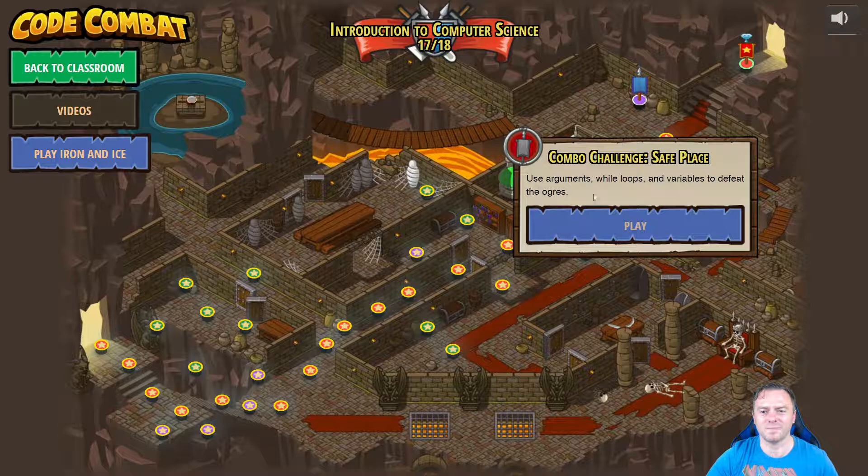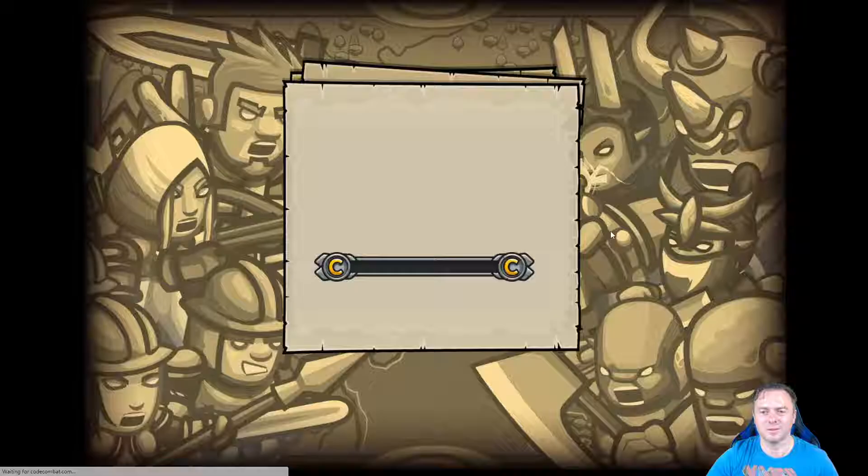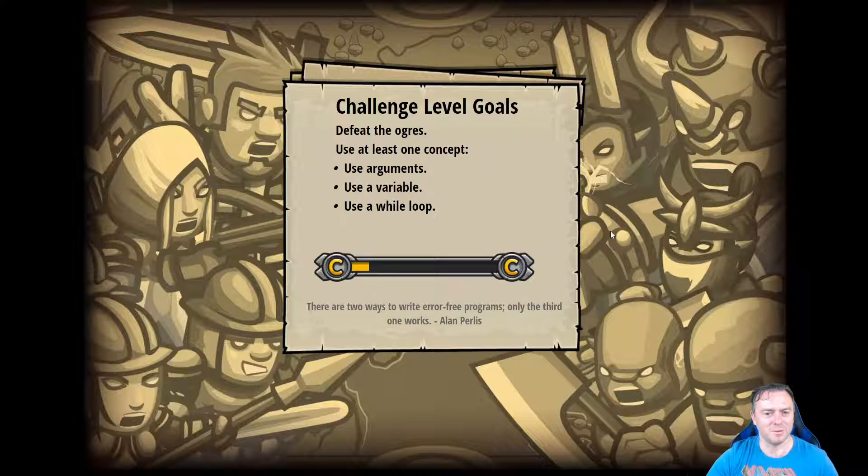So if we click on this guy, we need to use arguments, while loops, and a variable to defeat the ogre. Let's open this guy up. Looks like it's going to be a little bit more complicated — we're going to have arguments, a variable, and then a while loop inside of this maze.